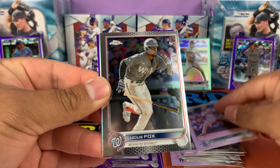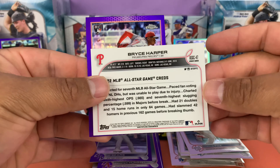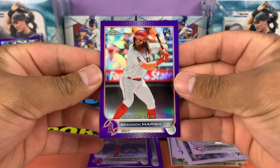We got a George Kirby, Lucius Fox, Philadelphia Phillies all-star — Bryce Harper, that's a nice looking one too — Cincinnati Reds rookie Hunter Green rookie debut. Let's take a look; this one's not going to be numbered. So far so good with the first mega box. Still looking for J-Rod. We got Naquin rookie, Brandon Marsh rookie debut — no longer with the Angels, playing with the Phillies now.